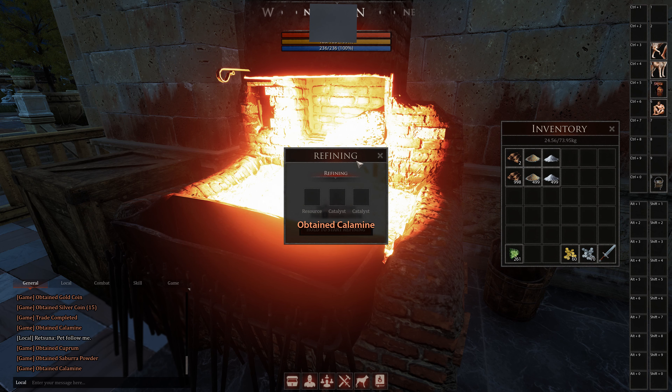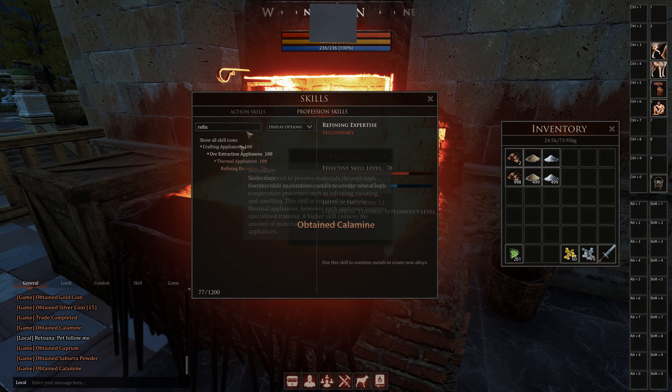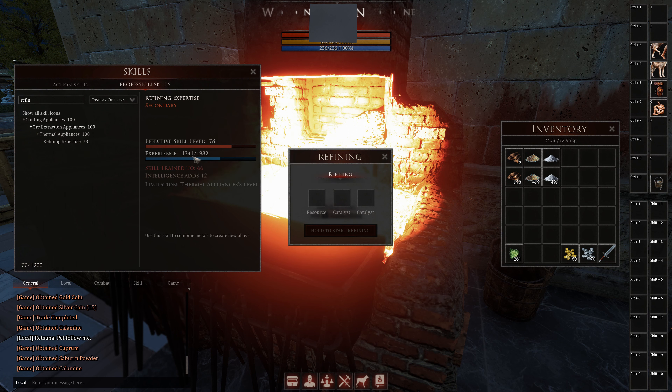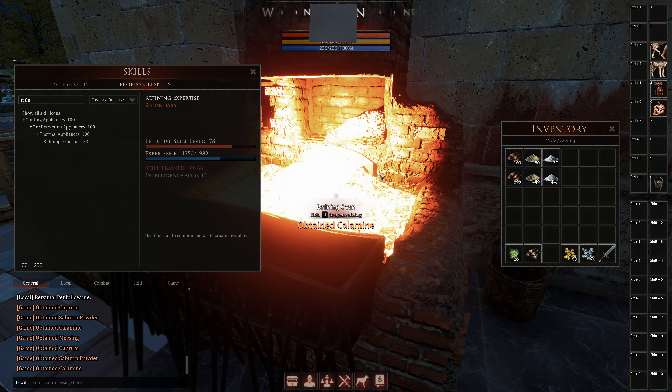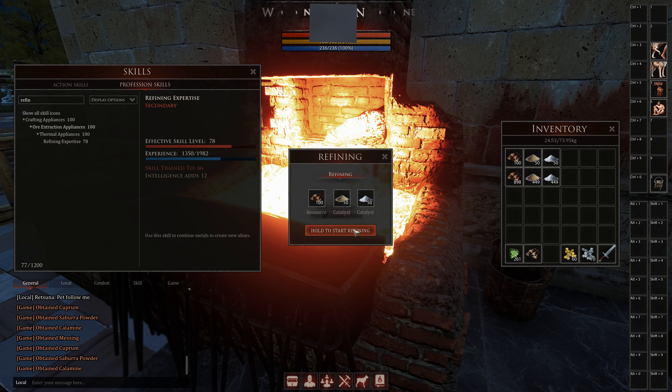For example, if you use a small amount to refine, or if you use a small amount at a structure or some mechanic, then you can get 9 experience points just by using that. As you can see, I have gotten experience. Now we use 100 to refine and we should get 450 experience points from that.